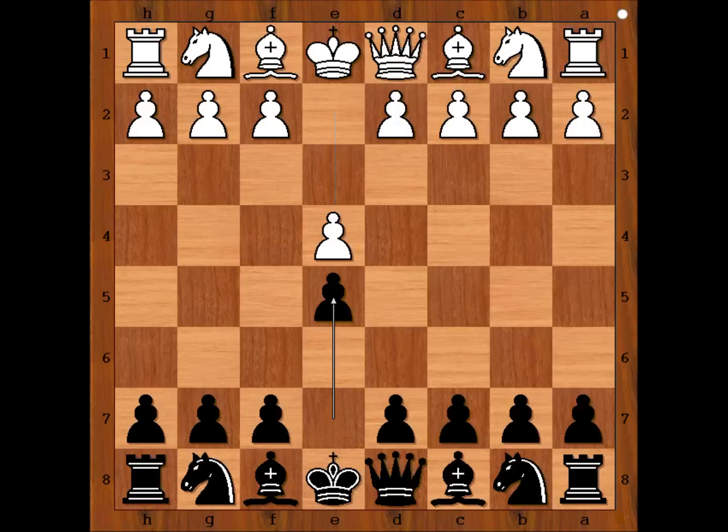Magnus Carlsen had white pieces and he started e4. Caruana played e5 and now Carlsen played bishop to c4. Interesting — this move is not often seen at high level. Very popular at beginners level, especially among kids.